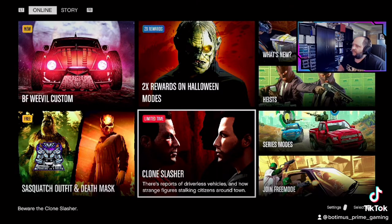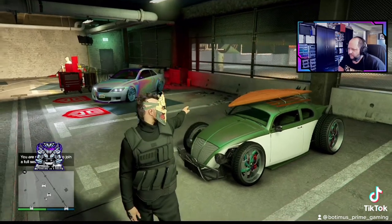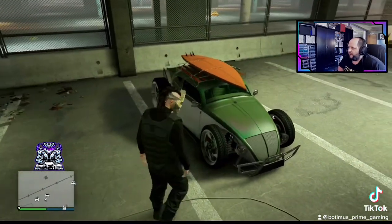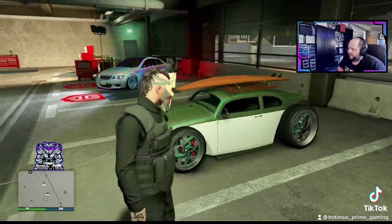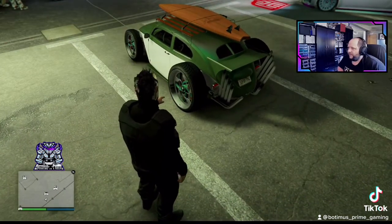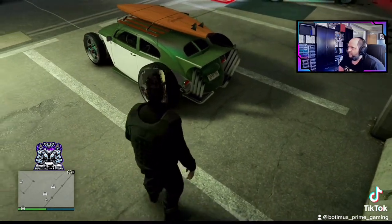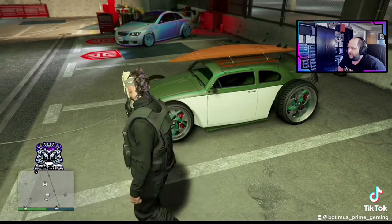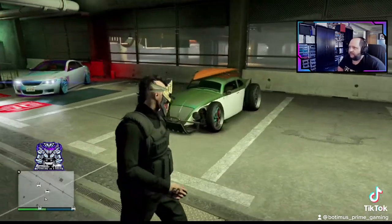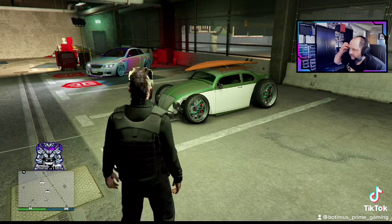Let's just get into it. As you can see here, this is the new Benny's Custom Weevil. I don't have it in Benny's yet — I'll take it to Benny's and show it to you. But as you can see, it's pretty freaking cool. There's a ton of modifications for this thing, including Benny's wheels, exhaust pipes, bumpers, and you can even put a surfboard on the roof. This thing is actually pretty awesome. It's pretty quick too — not bad at all speed-wise. It's just a custom vehicle, but very fun.